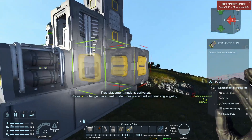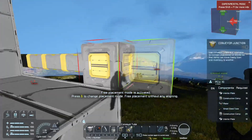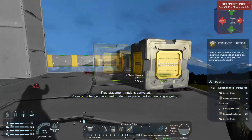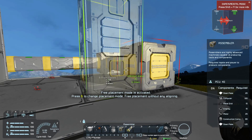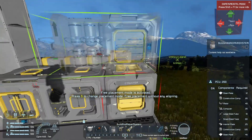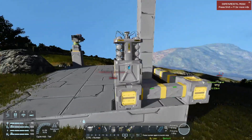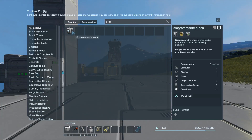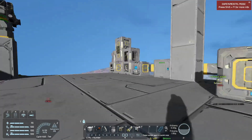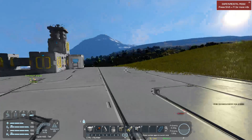I'll put the conveyor tube there, put this along the back side right about there, then do another conveyor junction and put it right there. That's where I'll build the assembler. For the build and repair, I'll put it on top just for simplicity. So you've got the build and repair, the assembler, and you need a programmable block to make this whole magic thing happen — programmable block, assembler, build and repair, an inventory with some items.